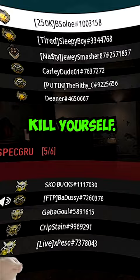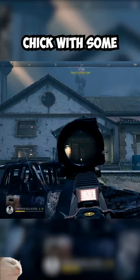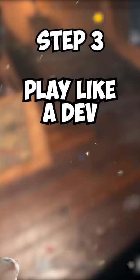Step two: find your safe space. This house right here is irresistible to a camper — specifically upstairs in the bedroom. Step three: play like a dev.